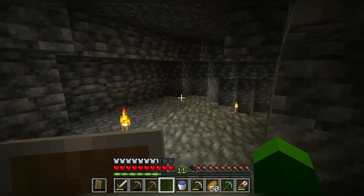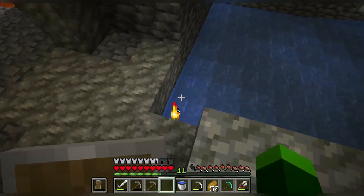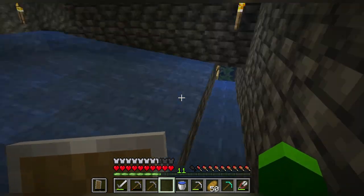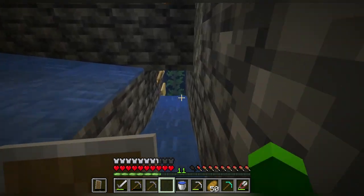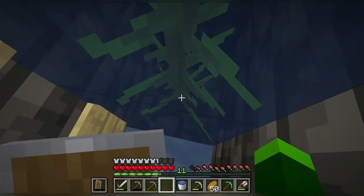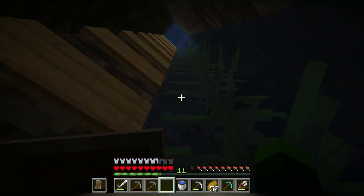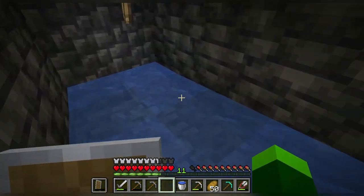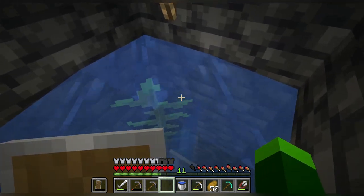Okay, here we are — my little farm area. As you can see, this is what we were working on last time: this little kill zone area for the skeleton farm. I forgot to mention that we needed kelp — to basically make all this water into water source blocks. Because the water elevator I'm making doesn't work if it's just a normal flow; it has to be a water source block.